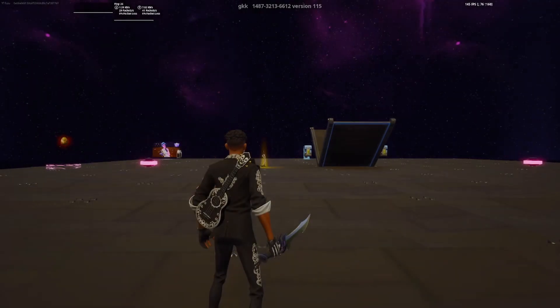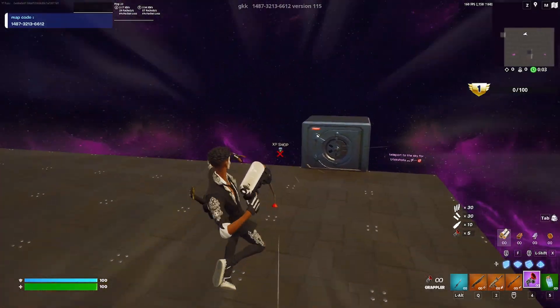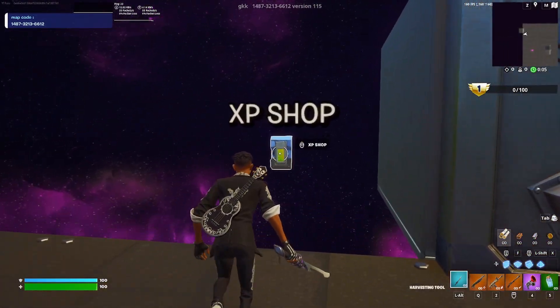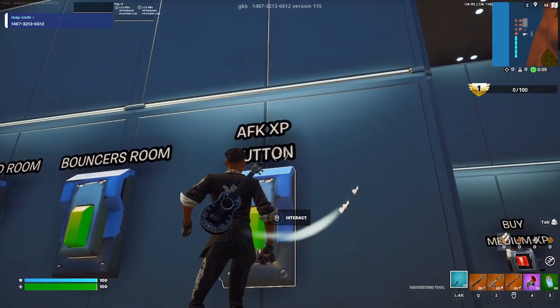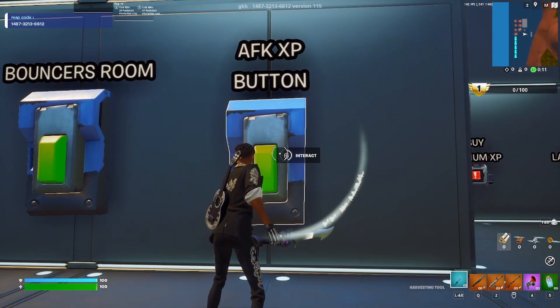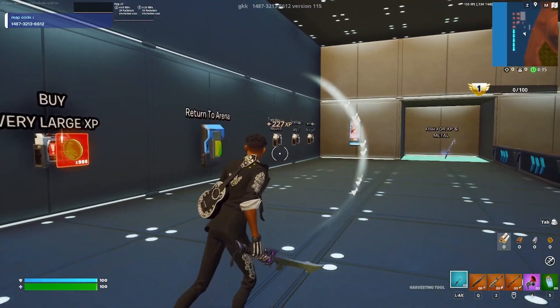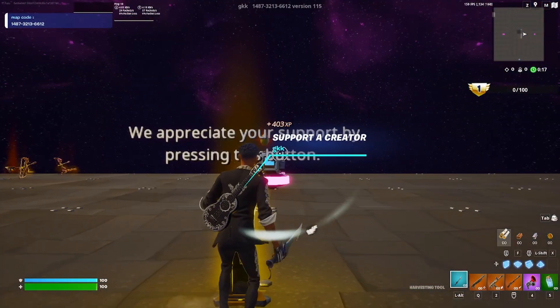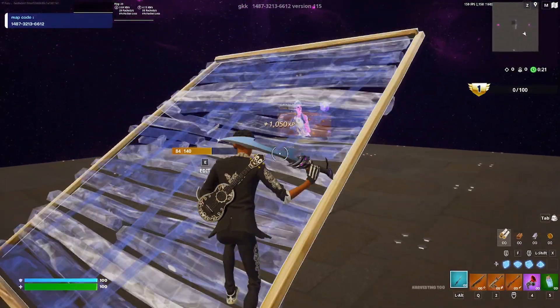Interact with your start button and hold that down, then go into the map. Once you're in, you're going to want to go over to the XP shop little button. Click this and come in here. Make sure to click the AFK XP button and interact with that. Then go to Return to Area and go all the way over to the little picture frame of the Ghoul Trooper.